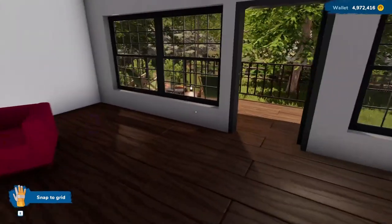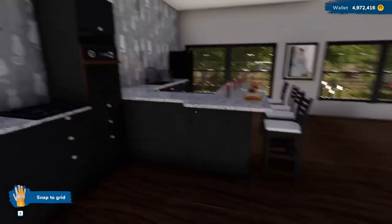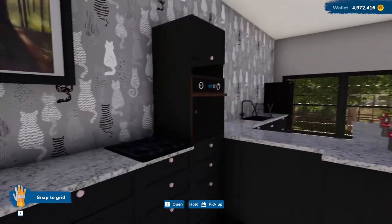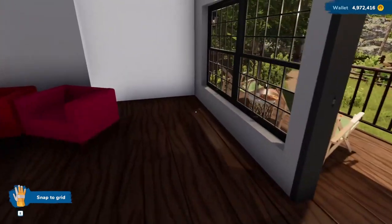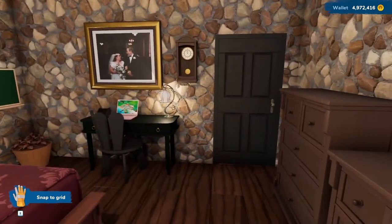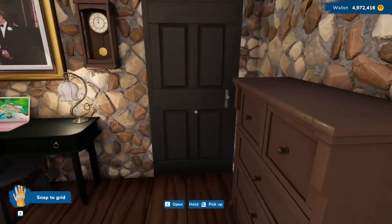This is the living room and the kitchen, with a lovely painting — I think that came from the game itself, not from me. I added a couple things down here — a pot with some plants in it.